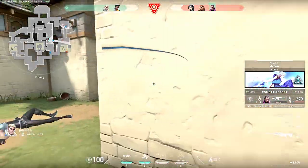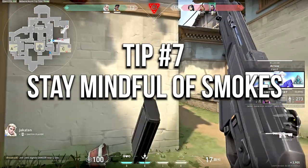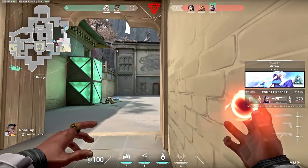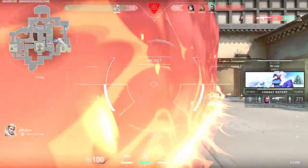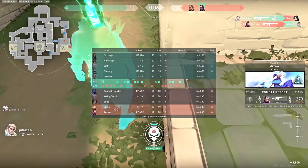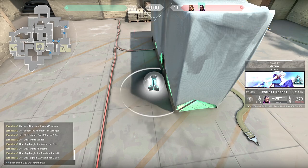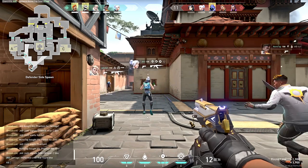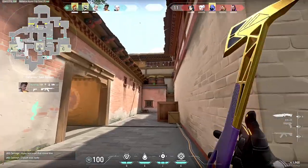Tip number 7: don't think of Brimstone smokes as a wall that enemies can't get through. A lot of times you'll smoke something off, assume they won't push through, but then they're through and killing your teammates. To prevent this, toss a smoke down and then put a molotov inside it — enemies won't push through, and if they do accidentally they'll take molotov damage. Always think of your smokes as a way to obscure vision, but not to completely stop the enemy team from going through an area.